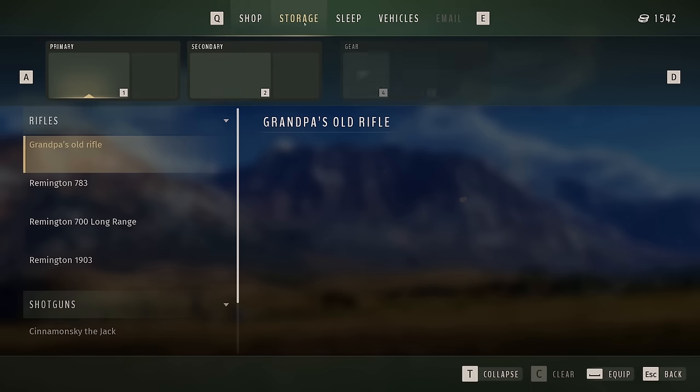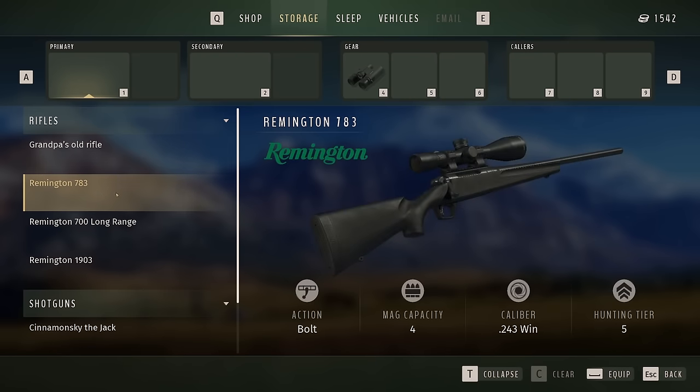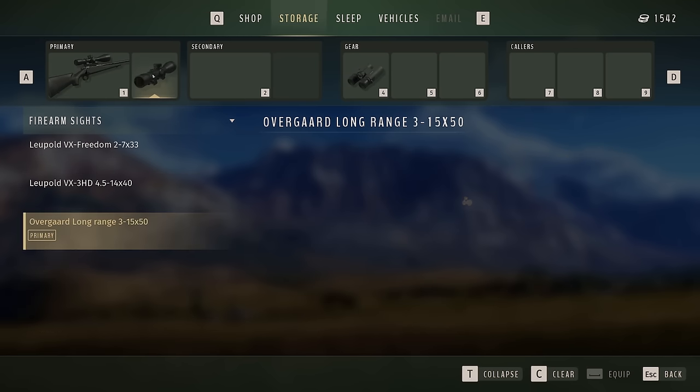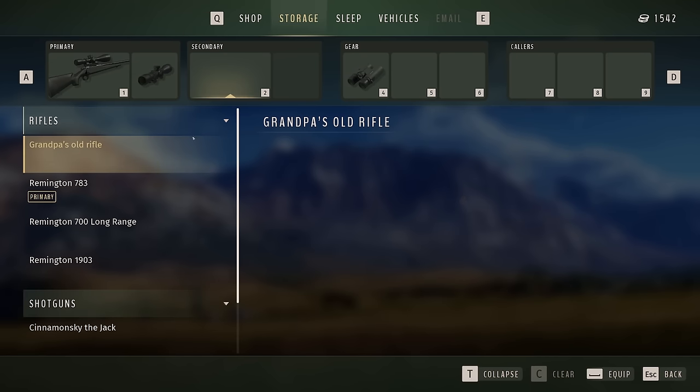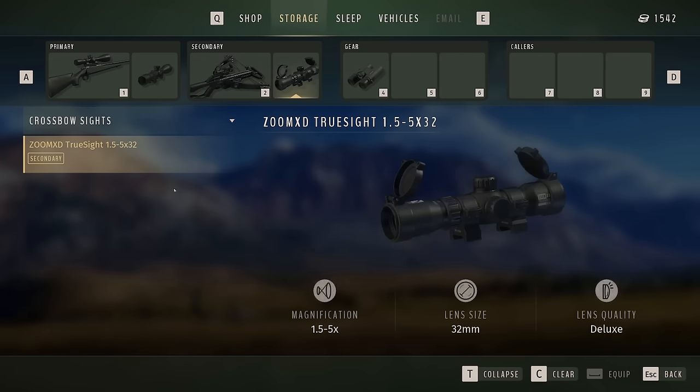So first, we need to figure out what we're going to use. I'm thinking we're going to use the 243 because I love that in Call of the Wild. So we'll grab that, we'll get the Deluxe Scope. Then I also bought myself a Crossbow. I definitely don't know how it works in Call of the Wild, so I'm probably going to have a hard time here today.